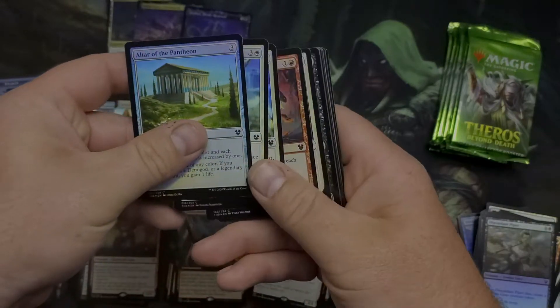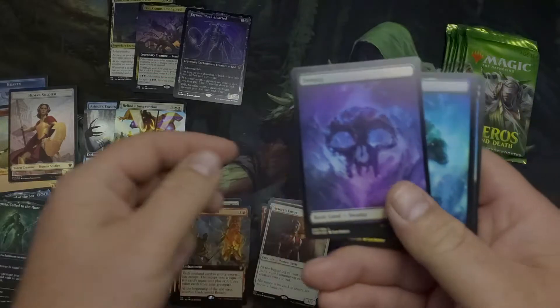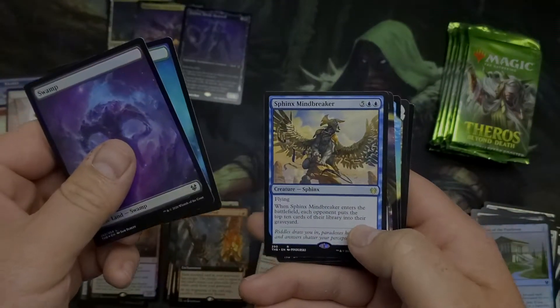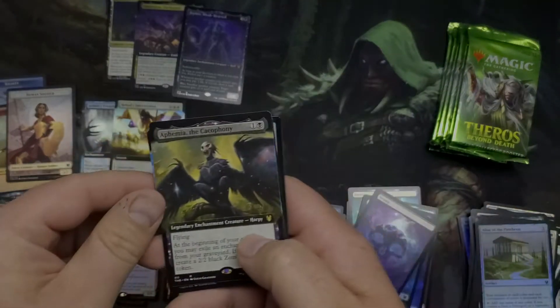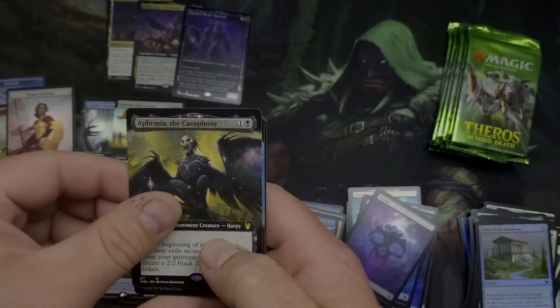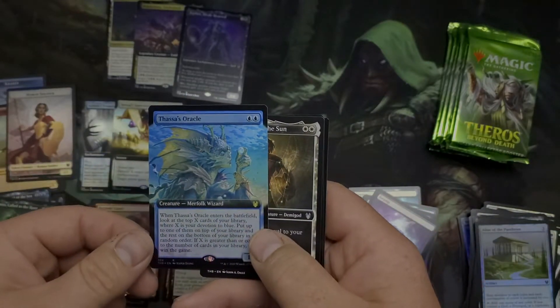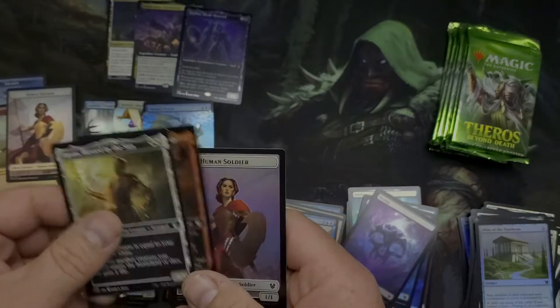Looking to make at least a good pull that gets us 40 or 50 bucks here. Swamp, Forest, and the Sphinx Mindbreaker. Epheara of the Cacophony, Thassa's Oracle — that's a great box topper to get — Daxos and Annex.